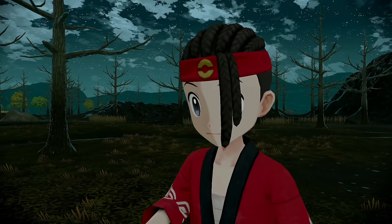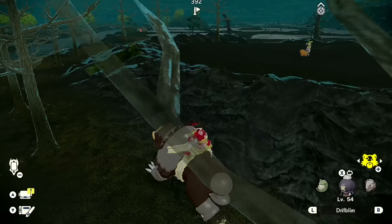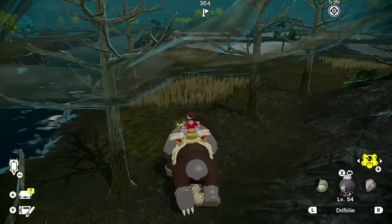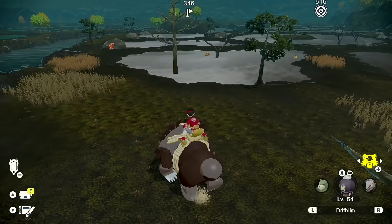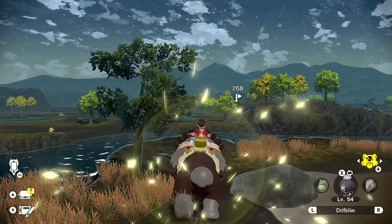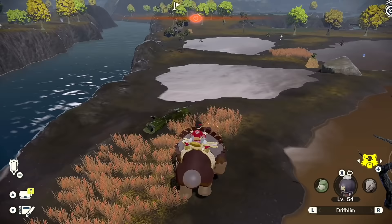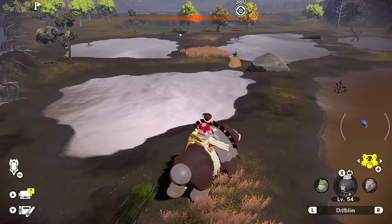There's no run command with Ursaluna — instead you just need to find treasure. When Ursaluna is on a hot streak it'll say it thinks it knows where treasure is, and it gets excited and starts running faster in that direction. If you're not on a streak, you can just swap over to the weird deer and swap back. We found something — lost the scent, found the scent again — we're almost there!